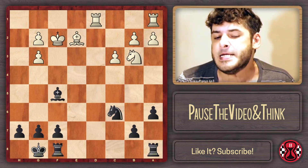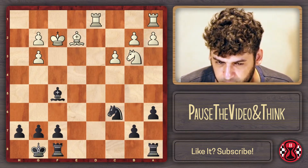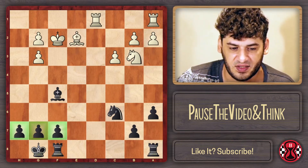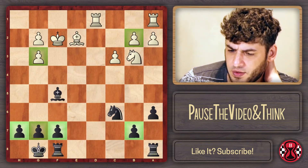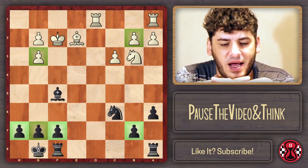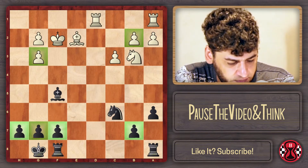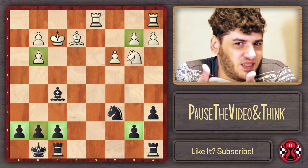C3 was logically the answer, but after e takes and king takes, the computer is still considering the position to be equal. But I much prefer this three-against-two on the kingside for black than white's three-against-two on the queenside. This is actually the first key moment - I'll ask you to pause here because this is a precise decision beyond the strength of most players below international master level.